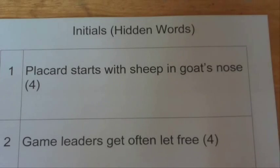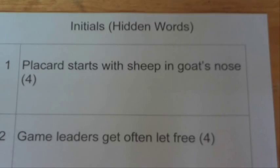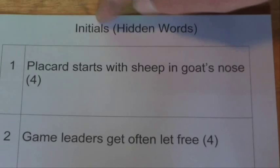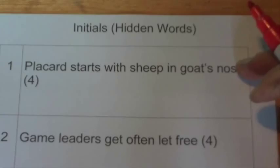Hi there. Today I'm going to show you some tips and tricks that will help you solve your cryptic crosswords. In this case I'm going to show you a type of cryptic crossword clue that relies on the initial letters of words to find the answer. With cryptic crosswords there are many different types of clues, which is what makes it interesting. Each clue you can divide down the middle, and both halves of the clue will give you the answer.